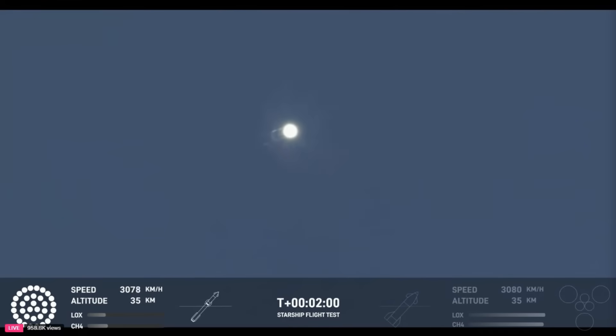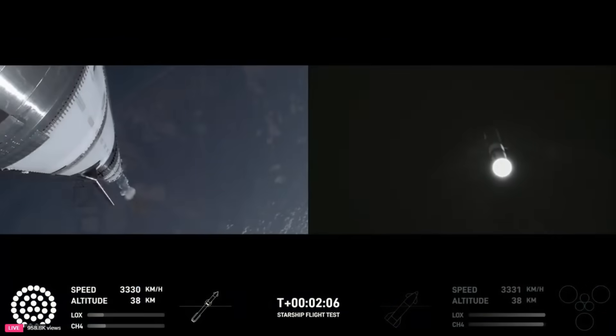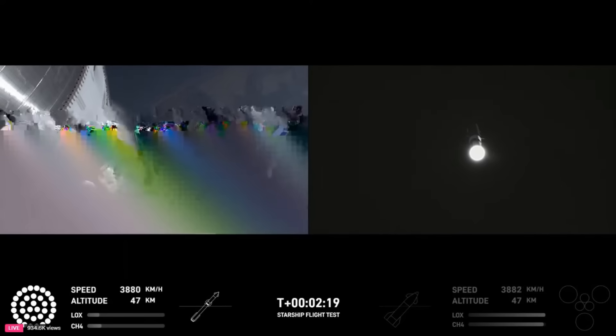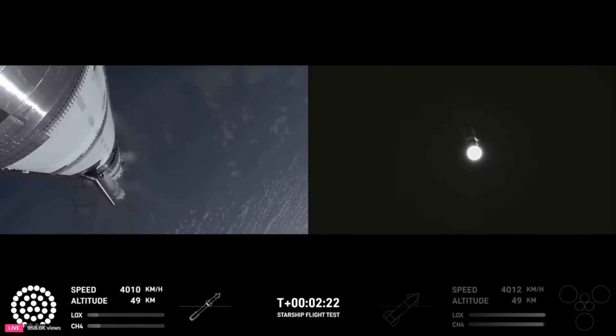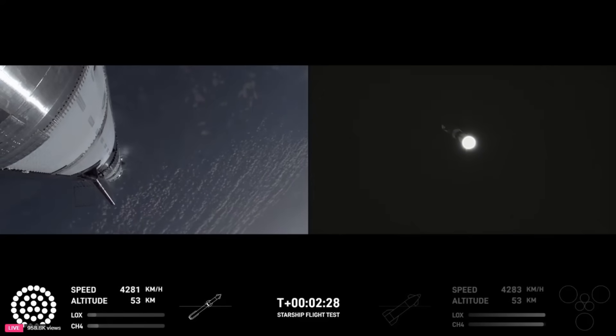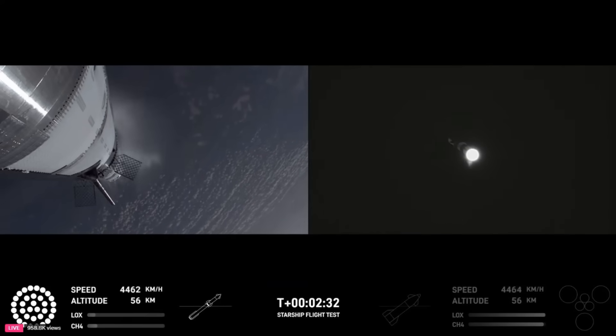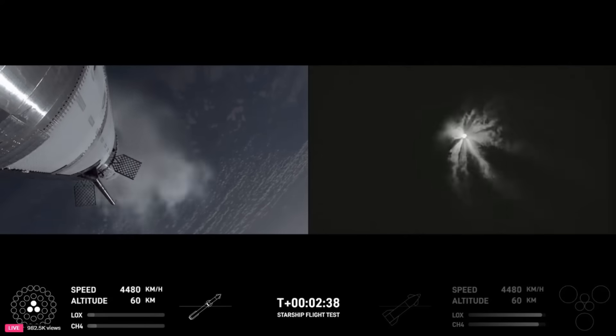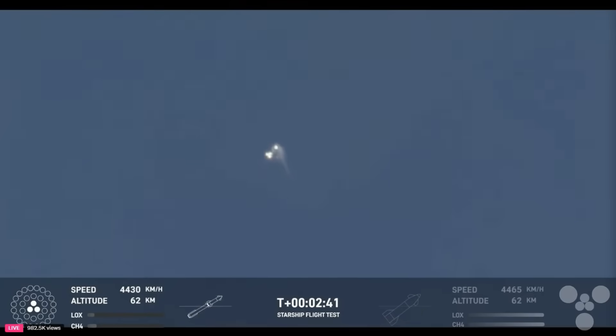We're hearing the initial call that we are go for booster catch back here at the launch tower. Coming up now on hot staging — the ship's engines will ignite while still attached to the super heavy booster, and the super heavy booster will still be under power itself. The clamps holding the two stages together are going to release. Booster engine cutoff. Ship engine startup. Stage separation.